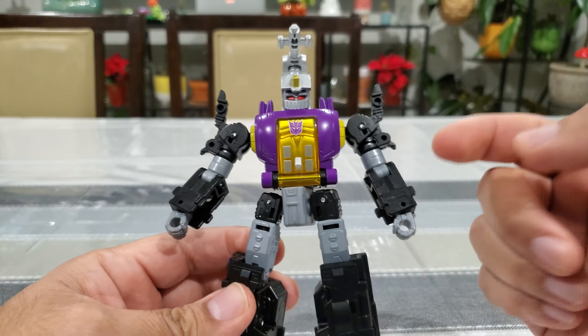In the sea of black and gray, this blue section with gold circles really stands out and looks nice. Overall, it's a really nice figure.